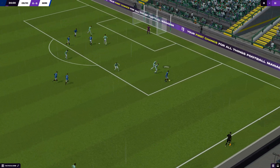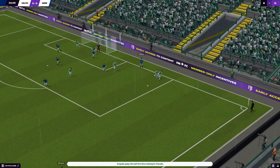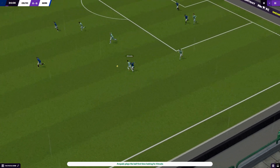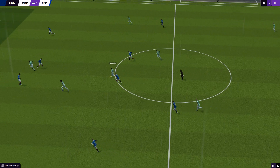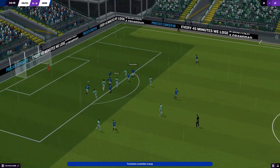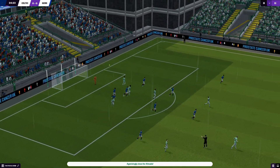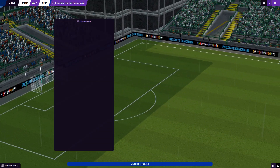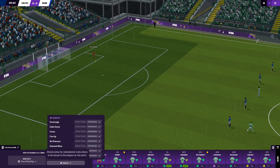O'Reilly gets past Hickey, gets to the byline — Ampadu with a great tackle. Thiago Armada takes it away from a couple of players, running through the middle, lays it off to Edwards — oh, tackle by Fernandes. Arezo lays it to Armada — oh, just wide. Good counter-attack in there, boys are doing quite well.